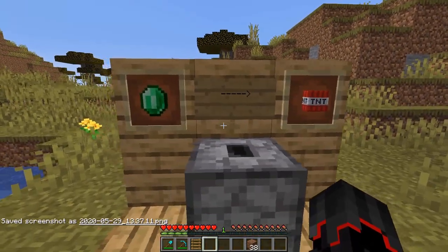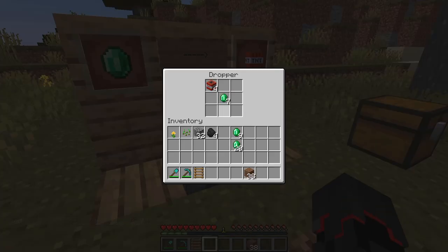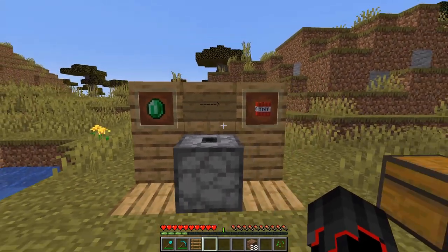You can now trade with it. If you put 11 emeralds in, it will transform into 11 TNT. If you put something else in, it just won't accept it — only emeralds go through and come out as TNT. Have fun!